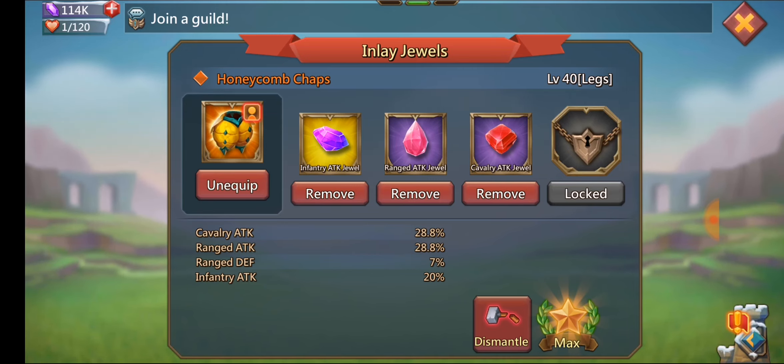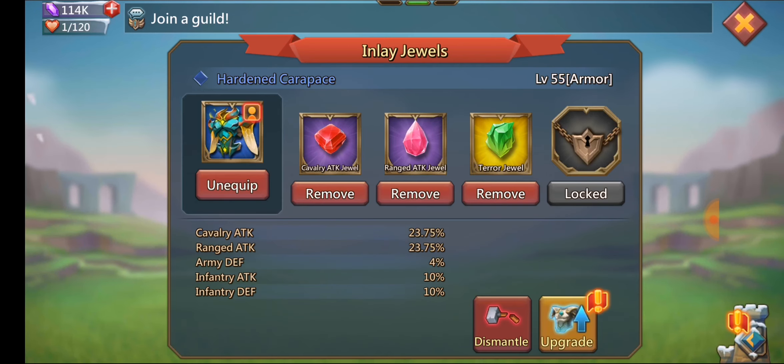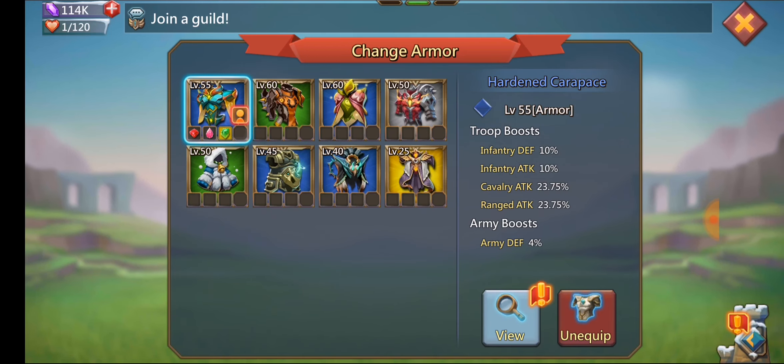These are the mythic honeycomb chaps — all sort of free-to-play items you can get, so they're really easy to obtain. I have an infantry gold jewel in there and then two purples. Then there's the bee armor, which I can actually upgrade but I'm not going to — I'm going to wait to upgrade the helmet first because it gives army HP, so it's a little better.